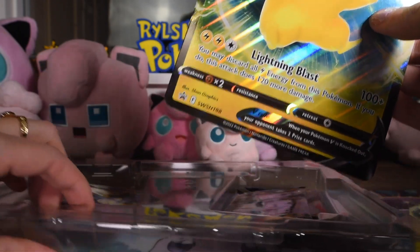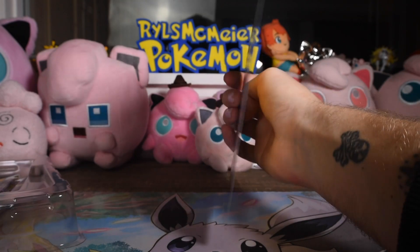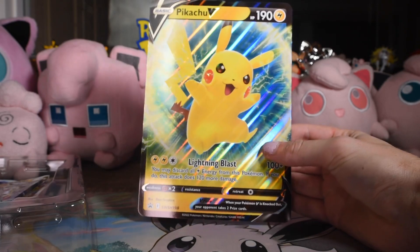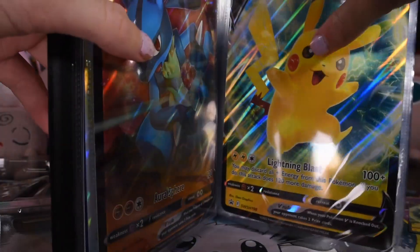And then look at this. You know what's the best part about this? They packed it correctly, so it's not bent out of the package. Oh my goodness, they've been doing that more lately. But anyway, here's the oversized promo. There you go, Pikachu.